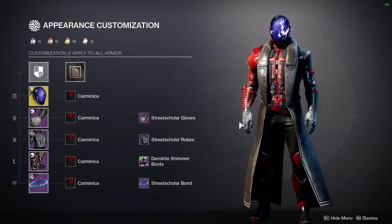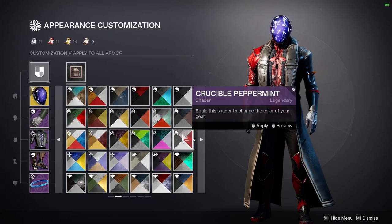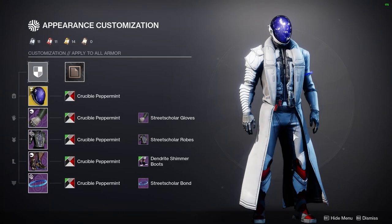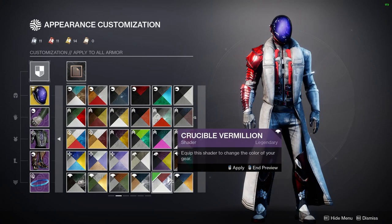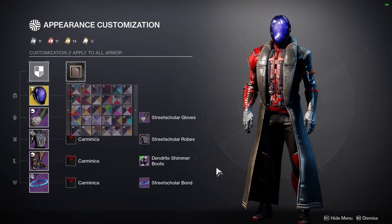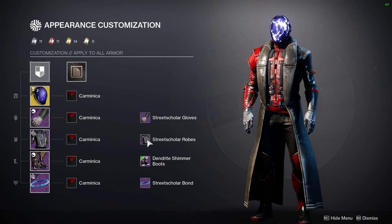I personally think it kind of works — I kind of like the clash of colors and think it makes it stand out even more, and they do kind of complement each other. There are different red shaders you can use: if you want more of a white and red look, you have Crucible Peppermint, which doesn't have much red but just accents it. There's also Crucible Vermilion — mostly white all around with some red. The armor here is the Street Scholar set.